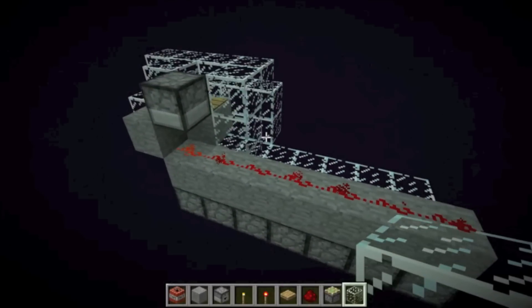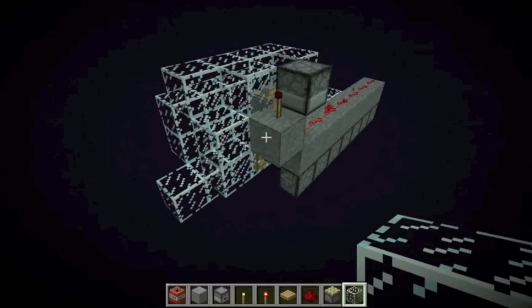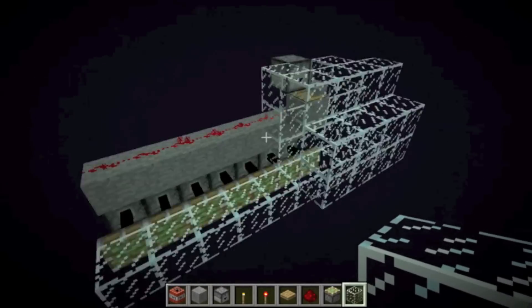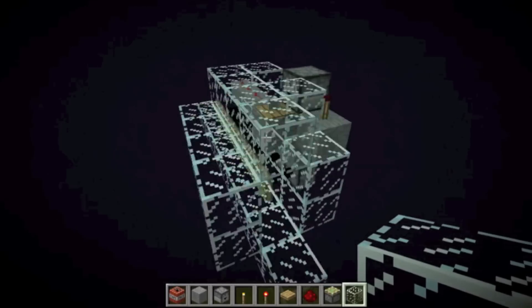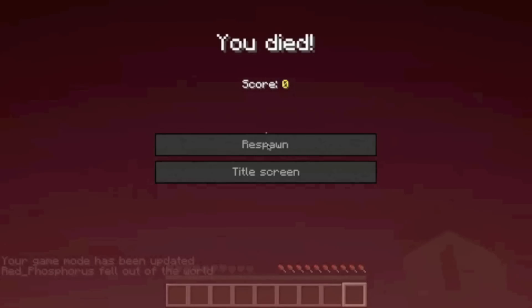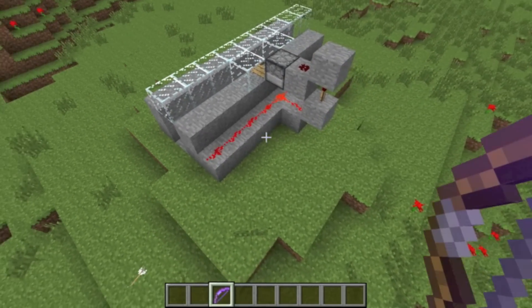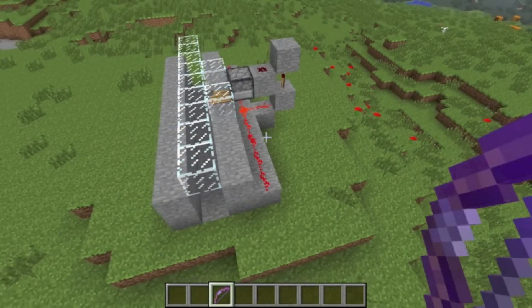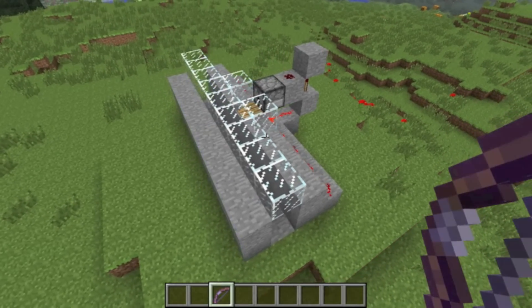Here's the trap in its strip form. This version is directional, meaning that they have to enter from a specific side, otherwise it will not trap them. Also, this trap assumes they are not a twitchy player who might backpedal in reaction to picking up the block. If you would like to ensure a player's demise, I suggest using an omnidirectional design, as shown here, which can trap a player no matter which way they enter, or if they backpedal.